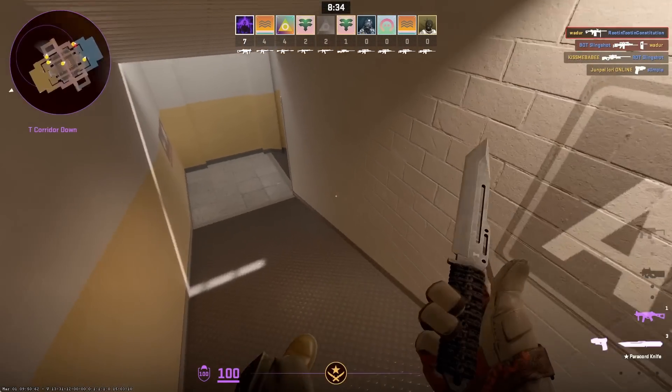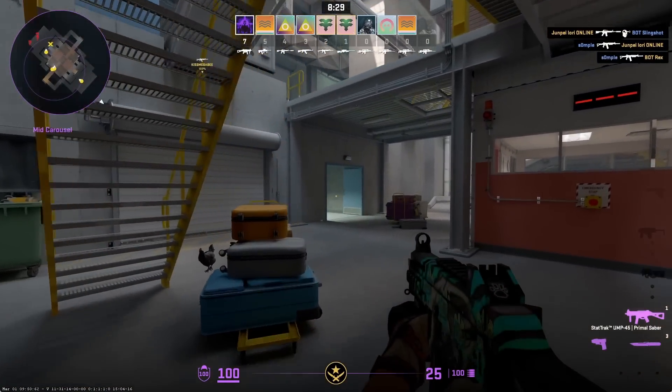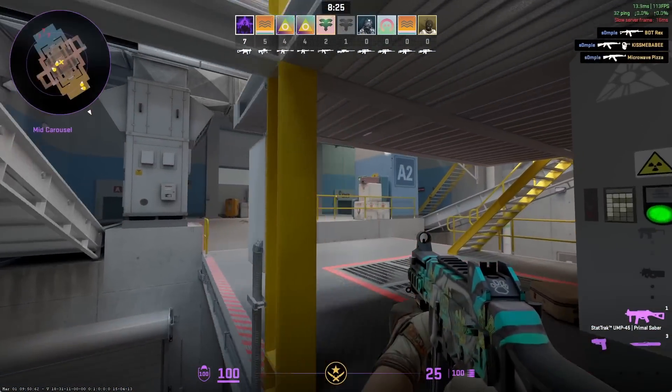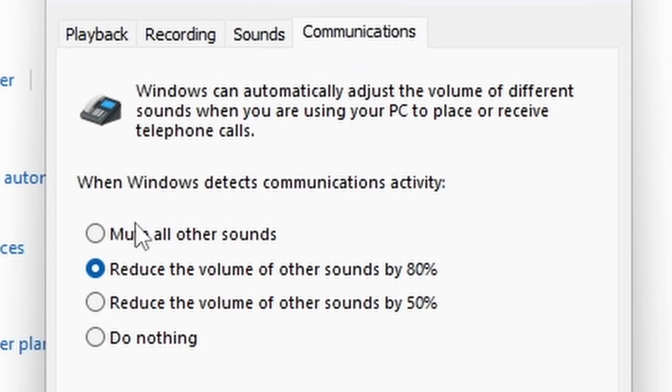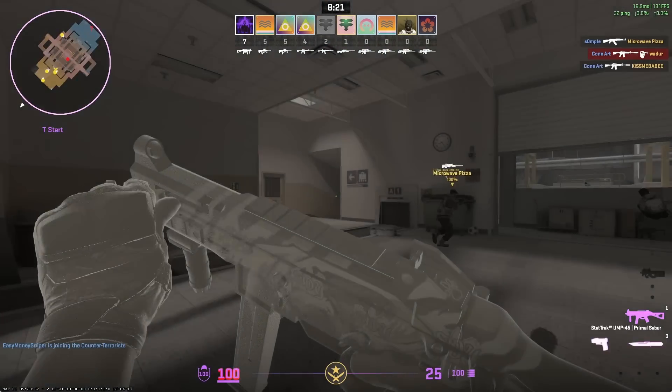The next fix is optimizing your Windows install. First, disable communication sound tampering: open Control Panel, click the Sound icon, head to the Communications tab, and flick it to 'Do Nothing', then apply.